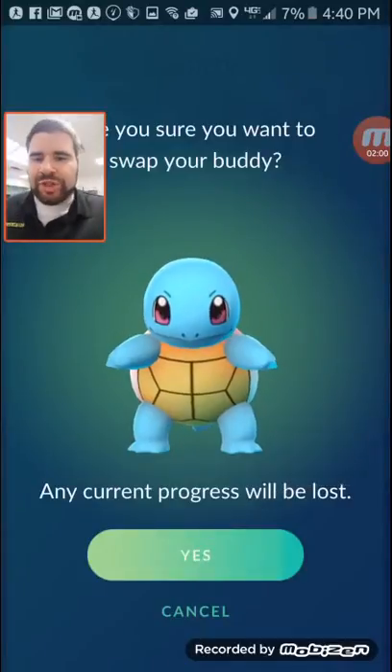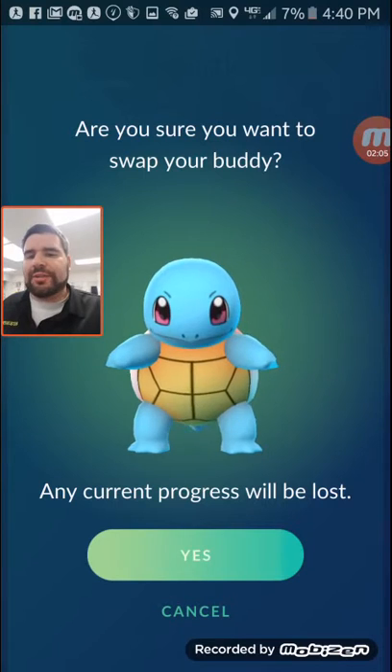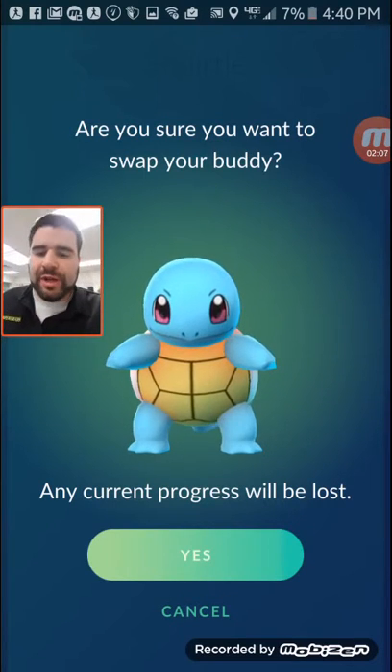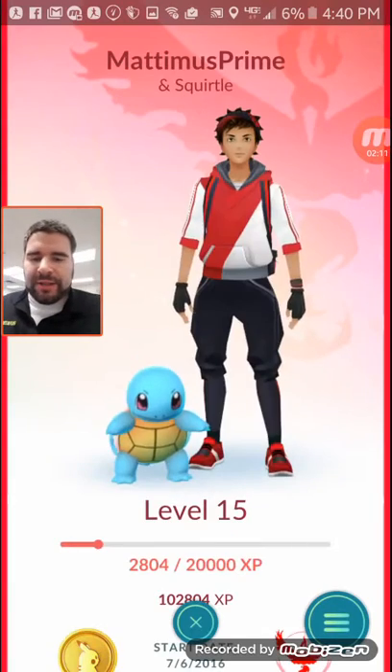Now I can switch out my buddy Pokemon, but if I switch him out all the progress will be lost. So I don't want to do that, and I'm going to cancel out of the buddy Pokemon screen.